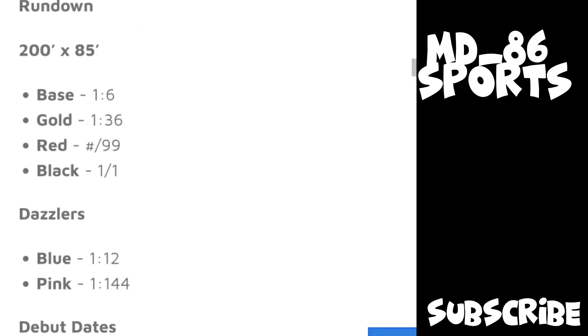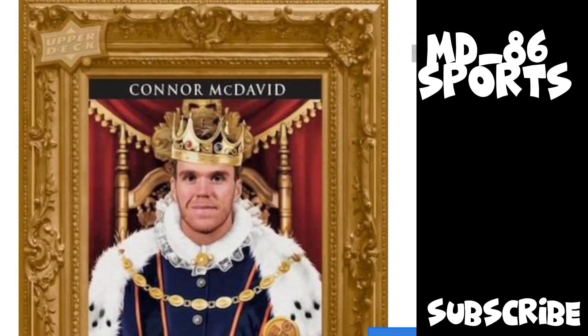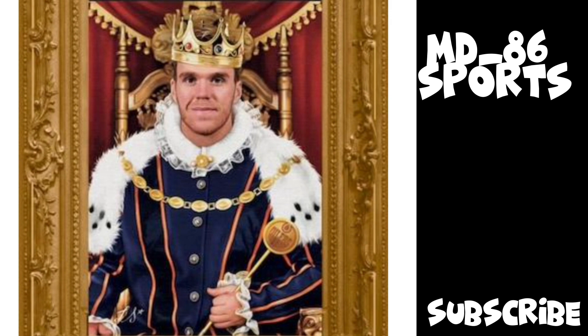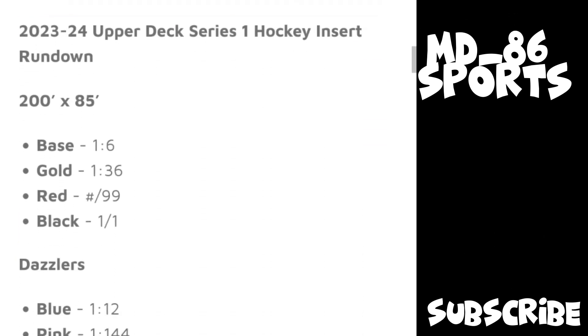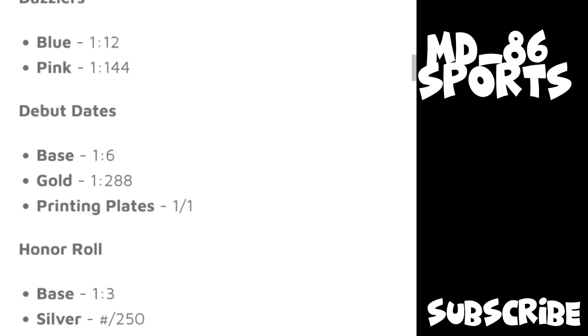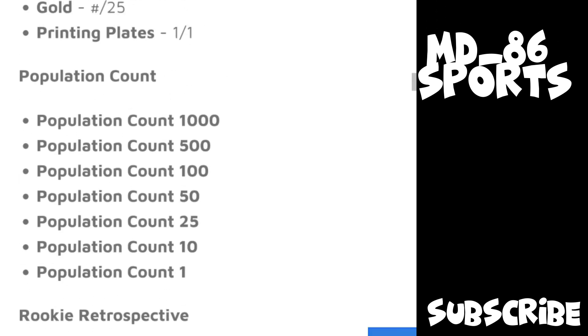Population Count numbering goes to 1000, 500, 100, 50, 25, 10, and 1. Then there are Portraits — Upper Deck promises that no two Portraits are the same. There's probably going to be something unique to each player, like if they have a nickname it will portray that, like a player known as 'the king' would have a royal theme or something like that. You can also get parallels of Portraits. They brought back Debut Dates and Rookie Retrospective.